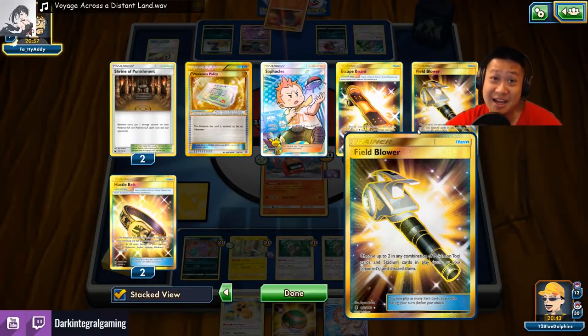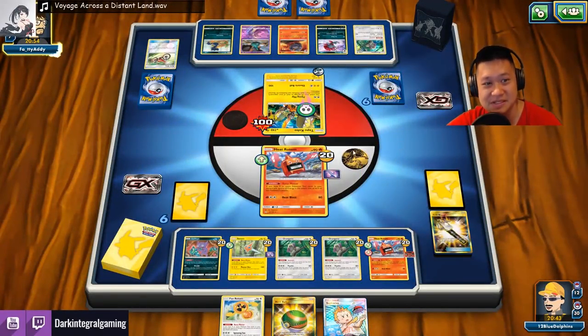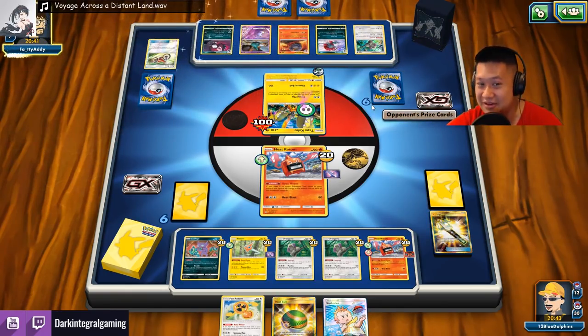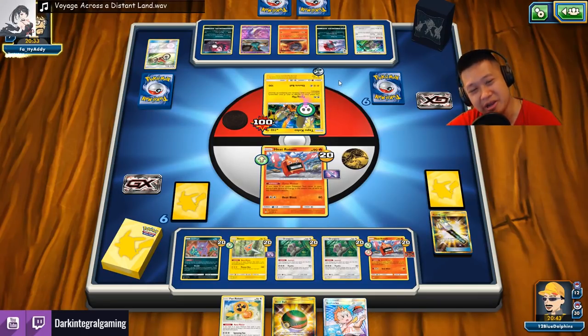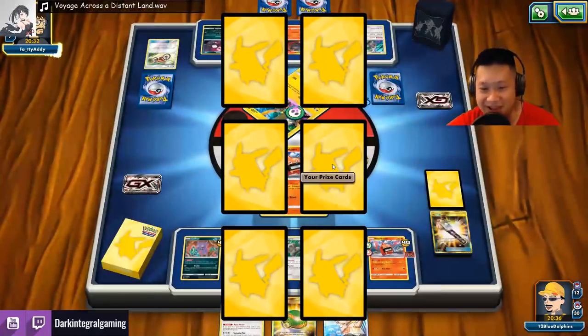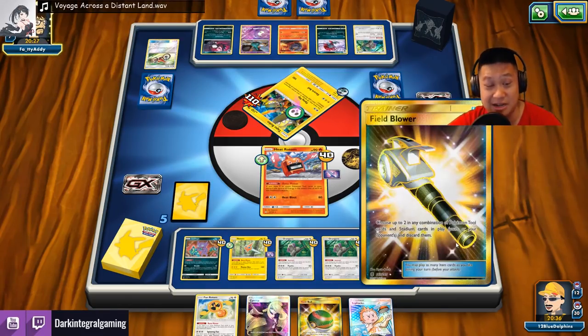Now we can finally attack. All those Field Blowers were late — I actually had three or four but I didn't draw any for a while. You've got to retreat! You've got to retreat! I know you're not following up with another Cocoa after this, so either you'll attack and get bench value or you'll retreat, attack, and die. That's fine — I don't have to worry about you then. I'll just take one measly prize card. I'm going to be in a deck-out situation.